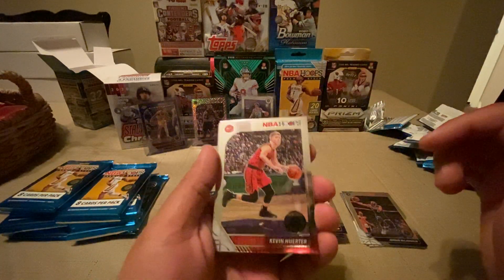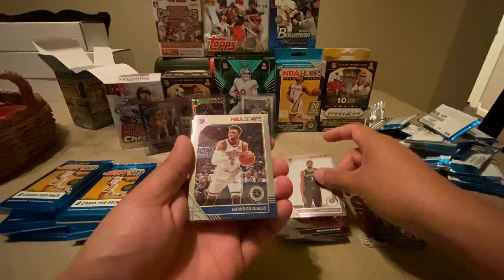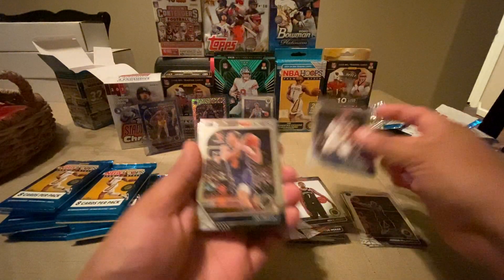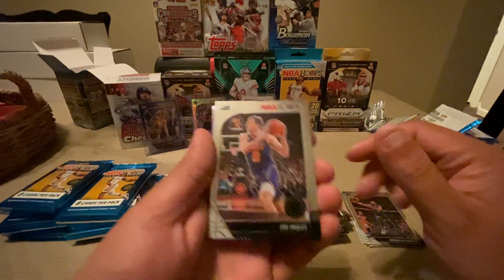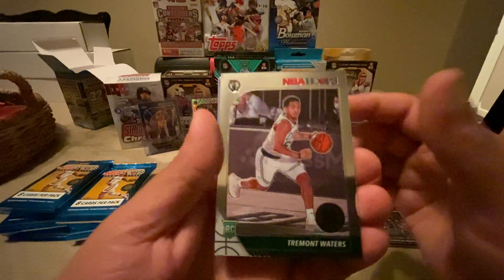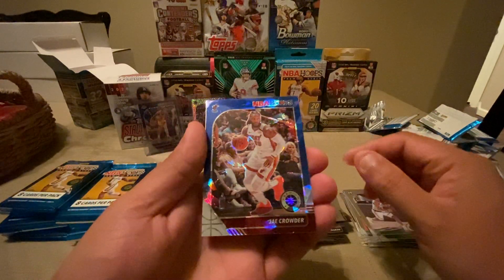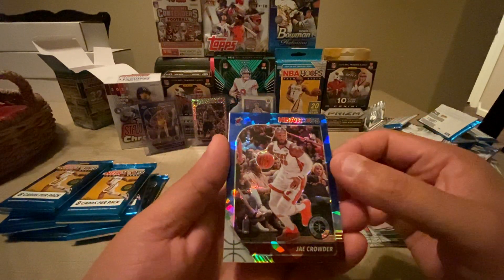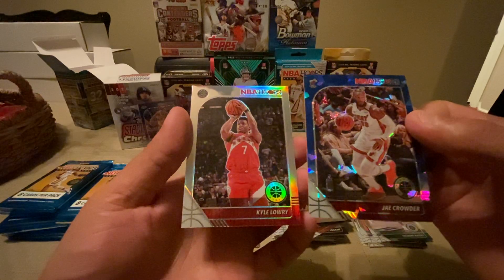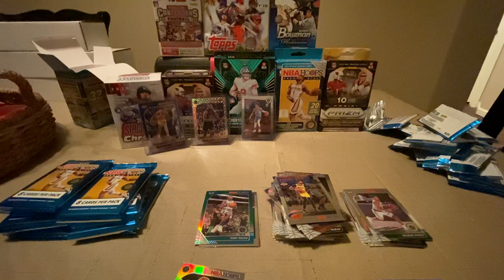Pack one: Kevin Huerter, Kevin Durant, Mamadi Diallo, Joe Ingles, Tremont Waters, Anthony Davis tribute, Jay Crowder, and a Kyle Lowry. Nice — we'll sleeve up that Jay Crowder.